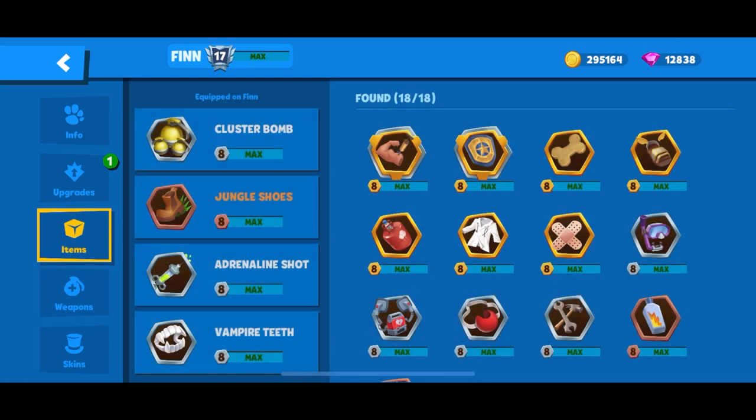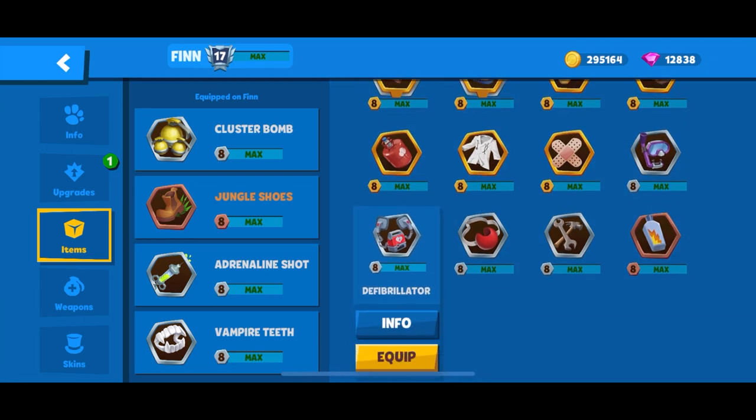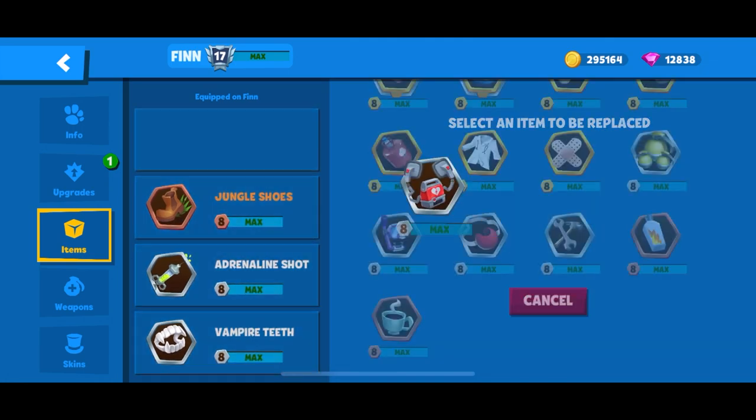Finally, for items — you have a handful of useful items in squads that you can choose from for Finn. I personally prefer cluster bomb, jungle shoes, adrenaline shot, and vampire teeth. But if you require defib, you most likely would want to give up cluster bomb.